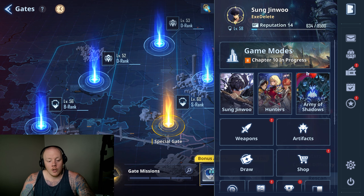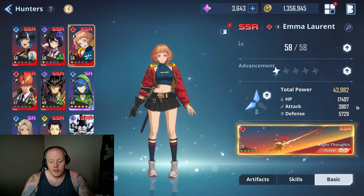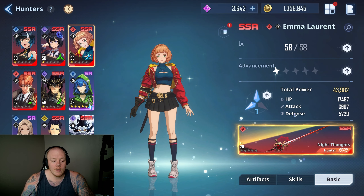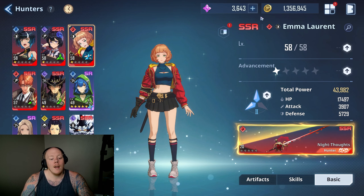Don't neglect your hunters, and also gear your hunters properly. My Emma right now is at 17.5k health — that's not enough. I need to be at about 25k, so that is an extremely important note.